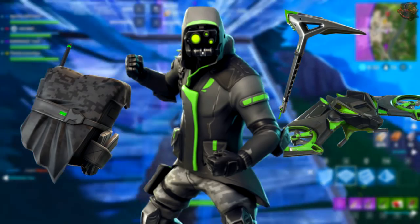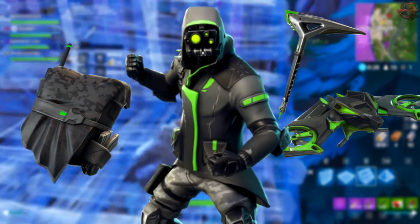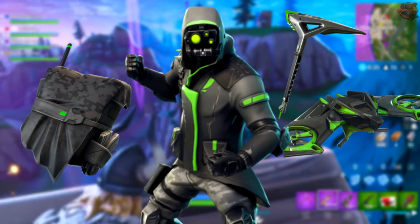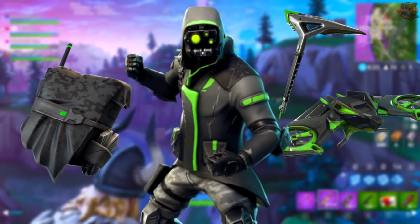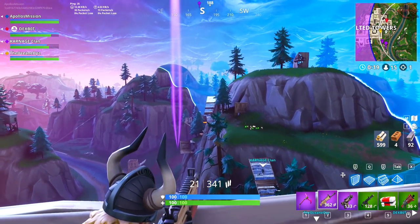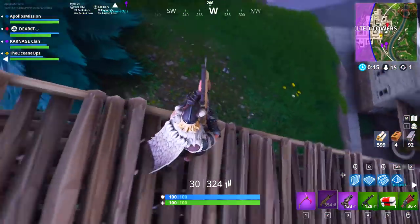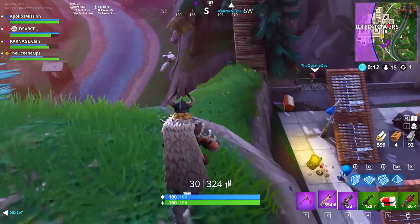The glider for the Archetype is called the Servo and it looks insane — it's green, has lights on it, and propellers. Super cool looking. I'm super excited to get that; the Archetype plus the Servo glider is definitely something I'll have to pick up. There's also the Caliper pickaxe that goes along with the Archetype.